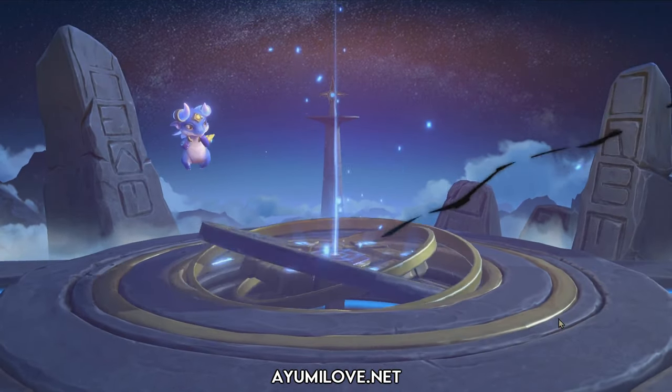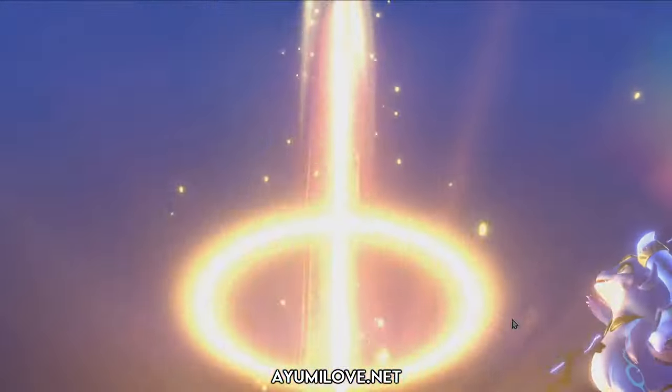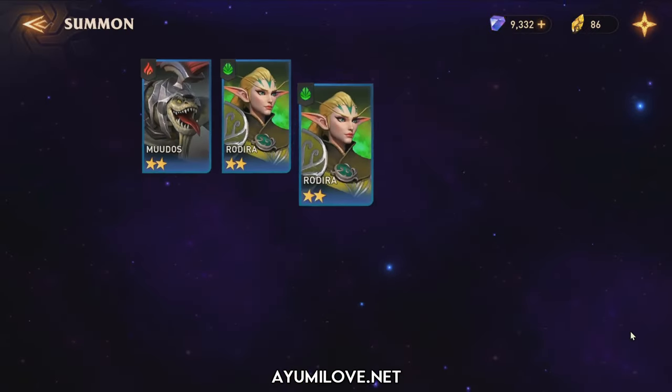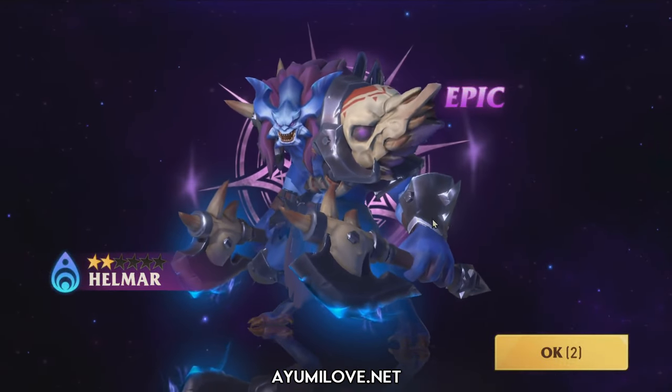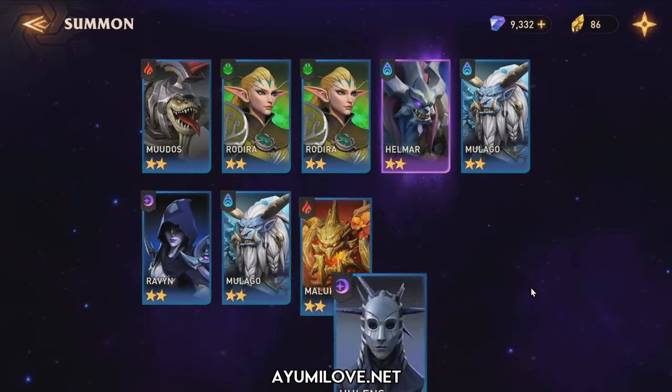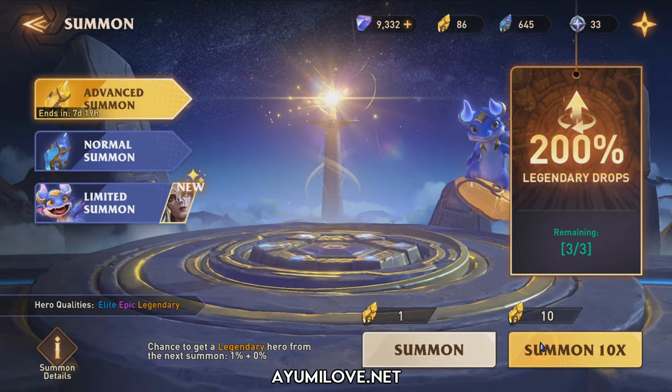This is our third 10 pool. Still no Legendary — still Epic. We get Helma. Helma is a Bleeding Hero that pairs well with Scarlet, but currently Bleeding does not deal much damage, so it's not worth investing in him right now as Bleeding is not in the meta.